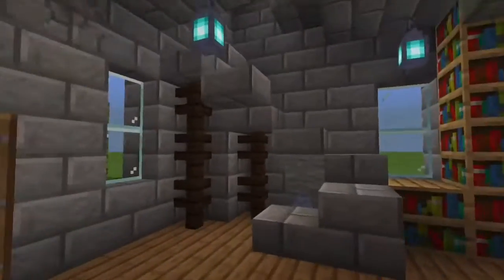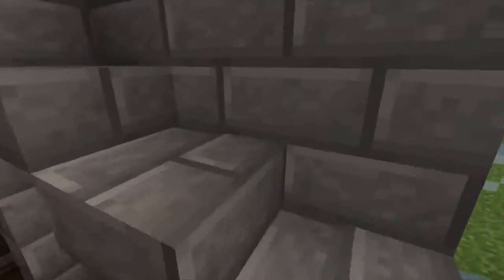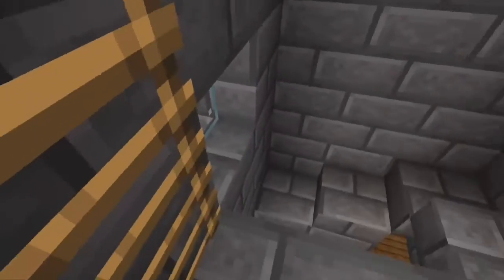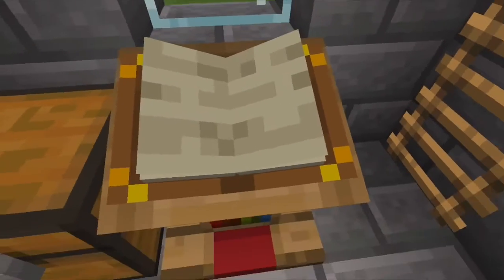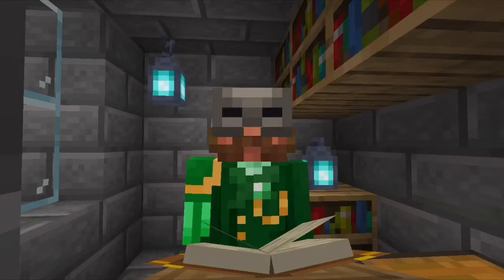I'll go over the redstone bits that have been implemented after I'm done showing off the interior. Let's start over here with the hardest staircase that I've ever done in my life because of the weird shape of this. We go up here, this little stairway into a little kind of writing room. If you get that reference, you understand it.